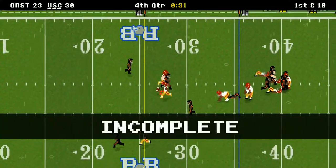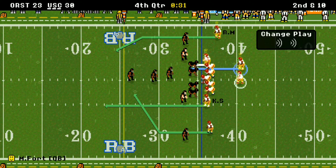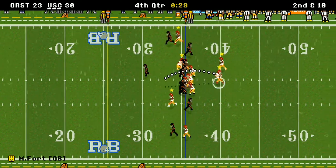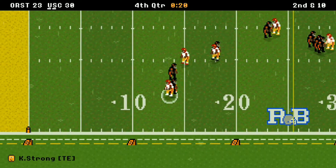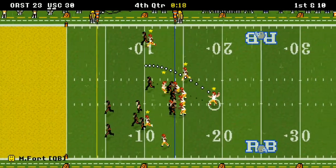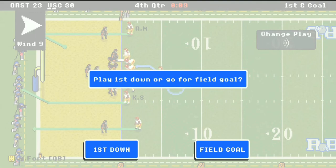A pass is incomplete — a little wild. 31 seconds left, 2nd and 10. They call an audible, leave the tight end open again. Strong is still moving — they get to the 14-yard line with 20 seconds left. They're going to try to punch this one in to make the game out of reach. Moss gets tackled right at the goal line.